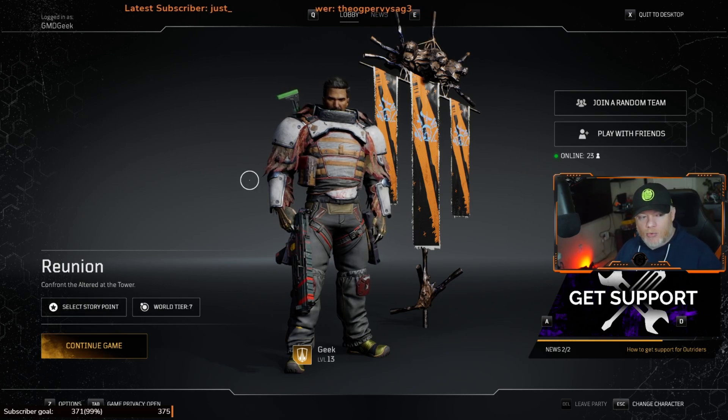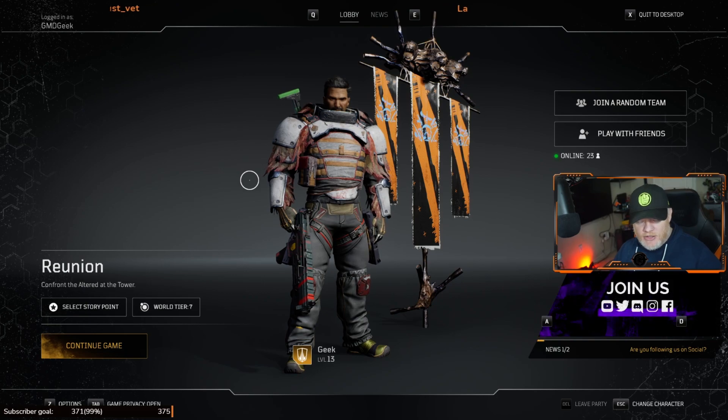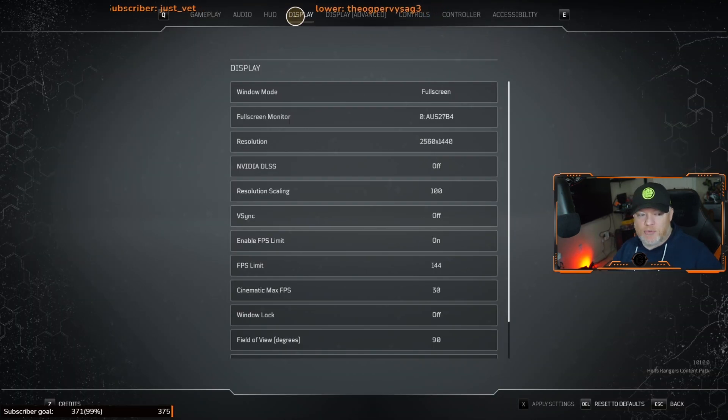From either the lobby screen or while you're in the game, hit Escape to bring up the options menu. Go into Options — you've got two different display settings sections. The first one we're going to look at is Display.